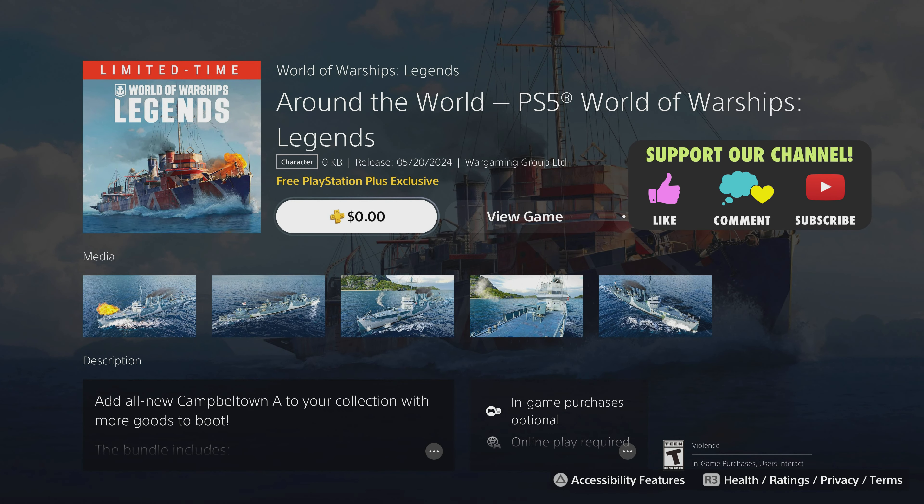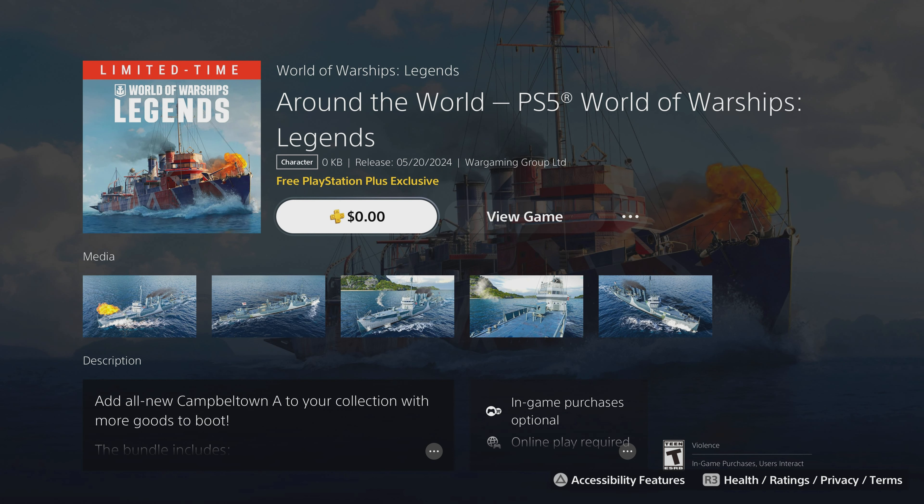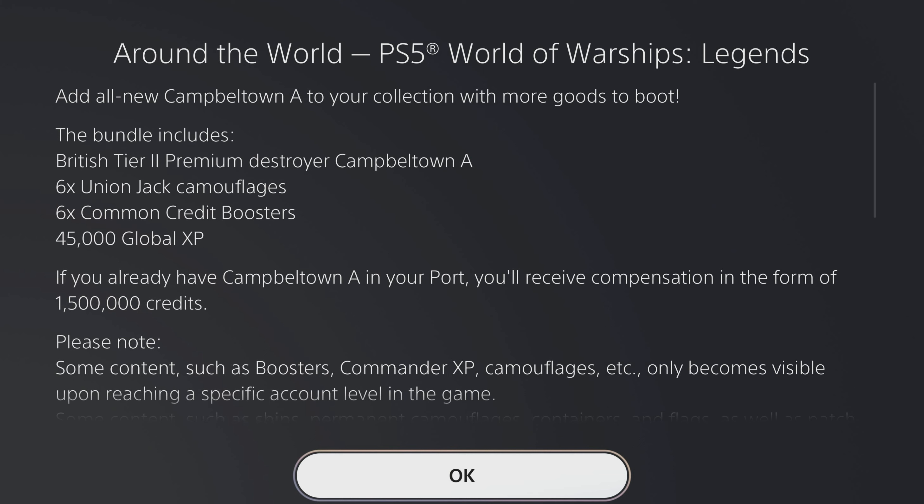Welcome back folks to World of Warships Legends, I'm Super Dave. Today there is a free Around the World bundle which includes the Campbellton A. This is a PS Plus exclusive, so it is only for PlayStation. It does come with a tier two destroyer — granted it is only tier two, but it is free and it does have 45,000 global XP, which for some people might be the big part of it.